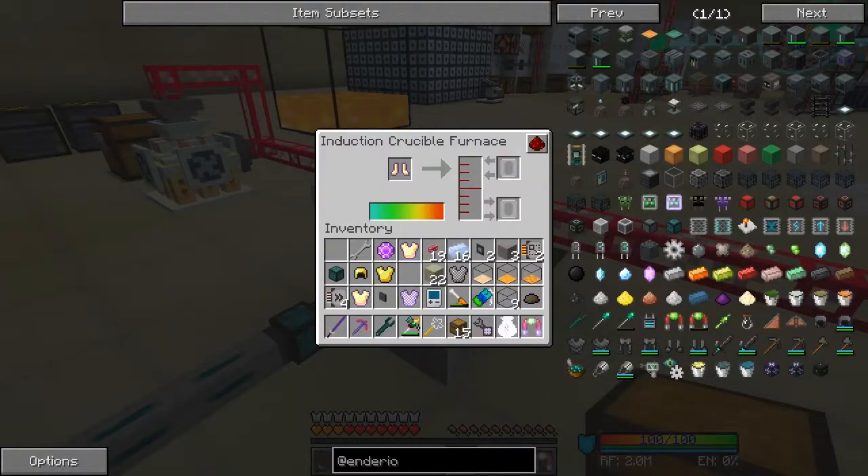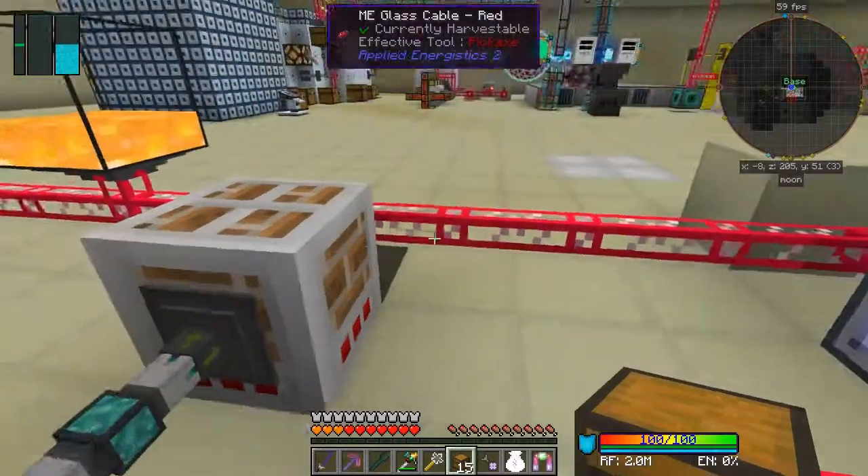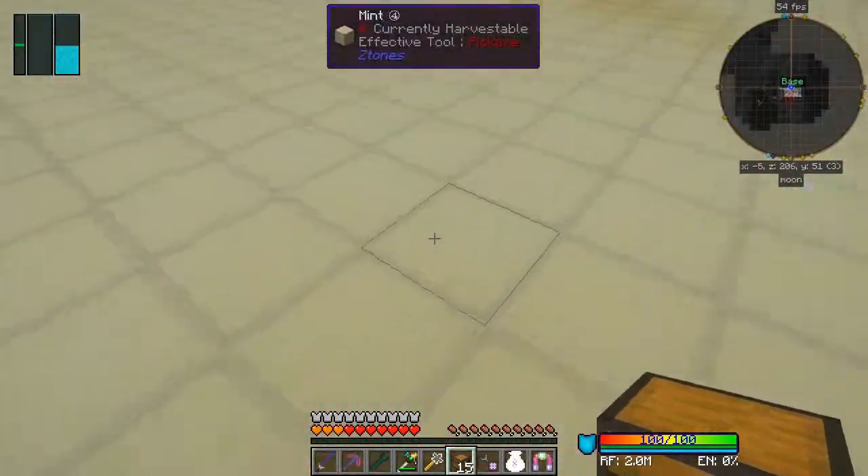You can actually get rid of the enchant easily - go to the anvil, take two items even though they're fully repaired, merge them together, and the enchant disappears. Then you can put it into the furnace and it should melt into steel. That steel is not going to go anywhere though - we need another tank for steel.